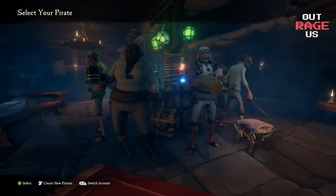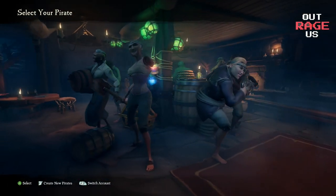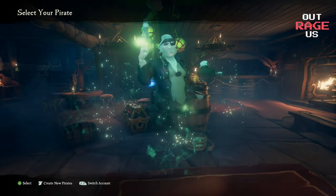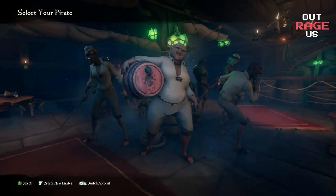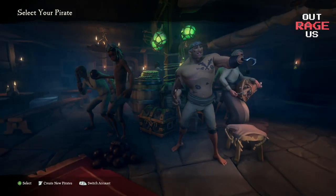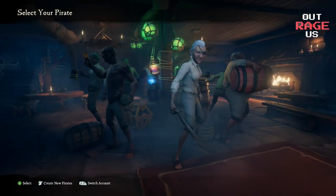I wish the character customization was the same as Skyrim, but this is what we got. I'm curious what you guys think about it. On top of character creation, they've also added dialogue now that you can have between the vendors at the smuggler outpost. I believe this is a step in the right direction for the progression in Sea of Thieves.